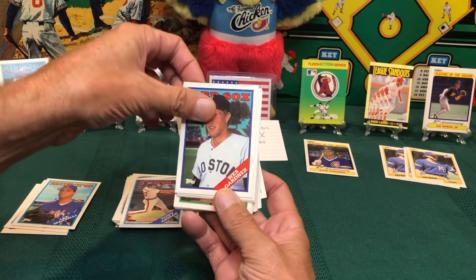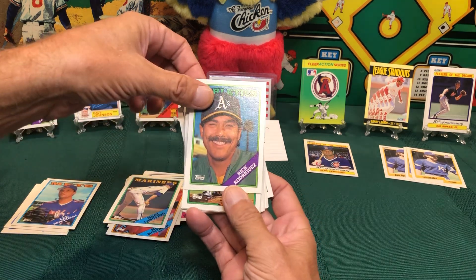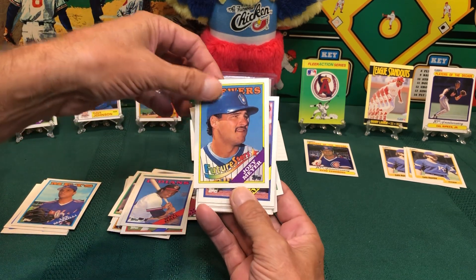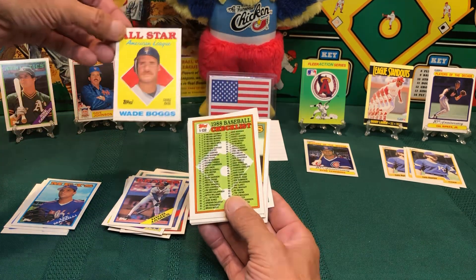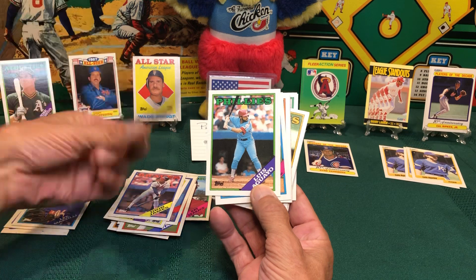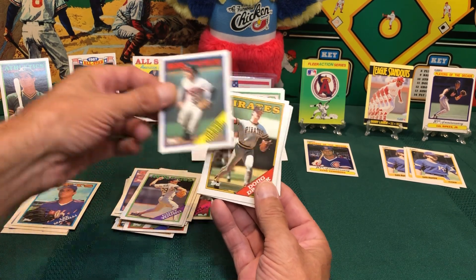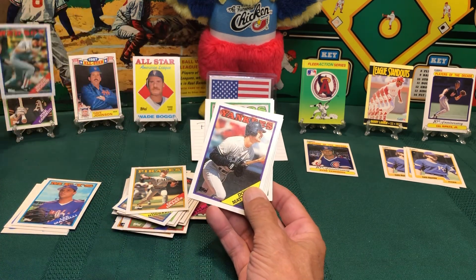Tony Armas for the Angels, Wes Gardner for the Red Sox, Rod Booker for the Cardinals, Mark Langston for the Mariners. Rick Rodriguez for the Athletics, Floyd Youmans for the Expos, Drew Hall for the Cubs, Mel Hall for the Indians. Future Star — Jamie Meyer for the Brewers. Dion James for the Braves. Wade Boggs all-star American League card! A checklist. Luis Aguayo for the Phillies, Kurt Stillwell for the Reds, Ken Gerhart for the Orioles, Jim Gantner for the Brewers, Curt Young for the A's, Glenn Hubbard for the Braves. Doug Drabeck for the Pirates — he was a pretty good pitcher.